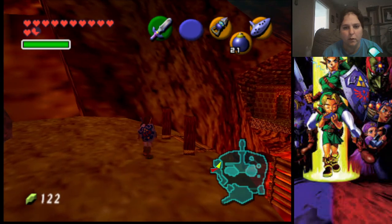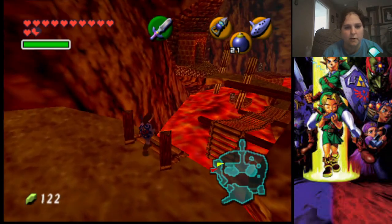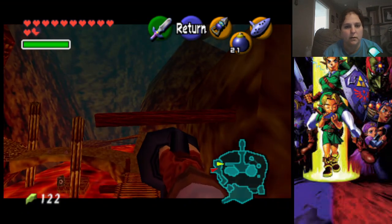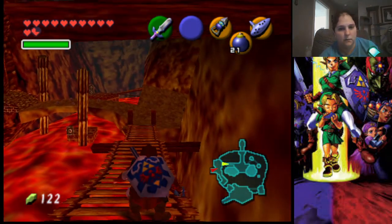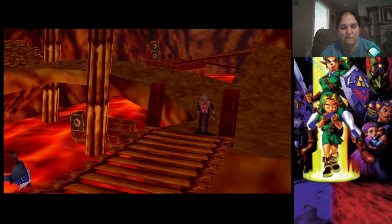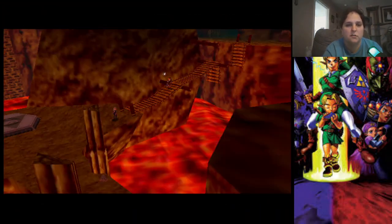We're going to get as close to the edge as possible and hookshot to this thing up here, start running across, and we are going to get stopped by our favorite Sheikah person — Sheik.